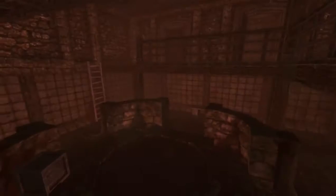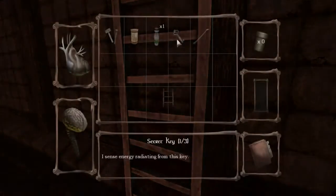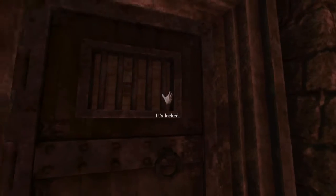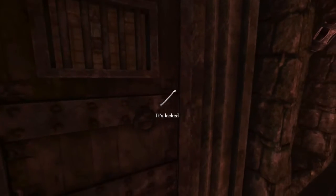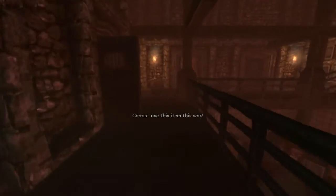Hey guys, this is Cory, welcome back to Amnesia Rain. Last time I was very confused and didn't know what to do, but I looked up a video of someone else doing it. I think I know what I have to do now. I have a crowbar, and there's a door somewhere around here that I need to use it on — that's the solution to all my problems. Not sure why I didn't figure that out sooner.